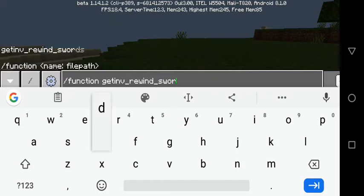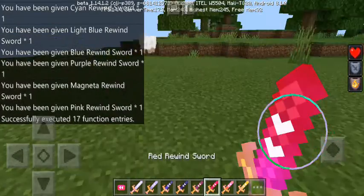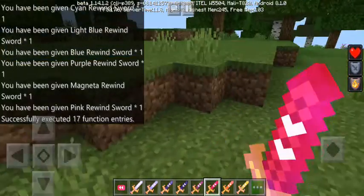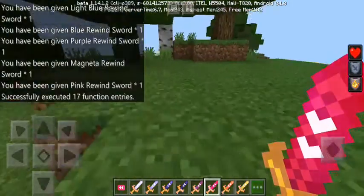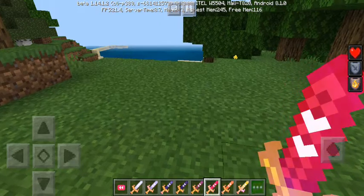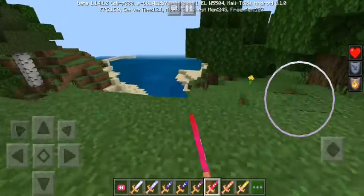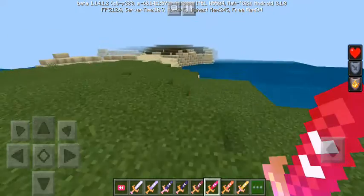I'm going to choose rewind swords because they're really kind of awesome. I've never tried the rewind swords before. There are different kinds of swords in a better texture pack style, and they have a really cool look. There are also different kinds of rewind icons, including the rewind icon from YouTube.